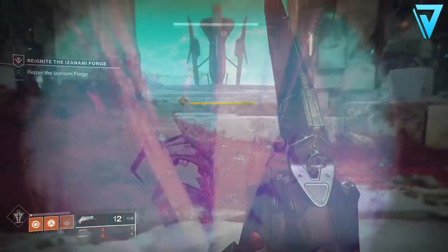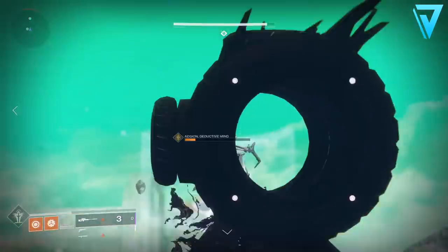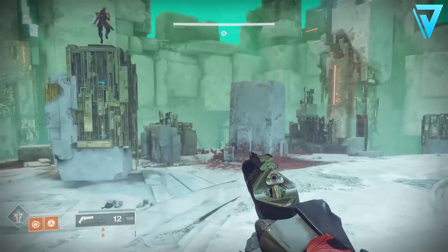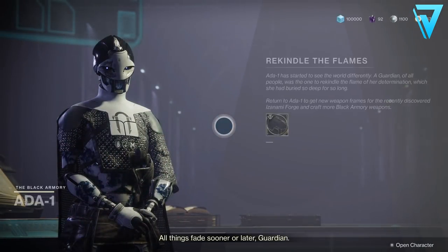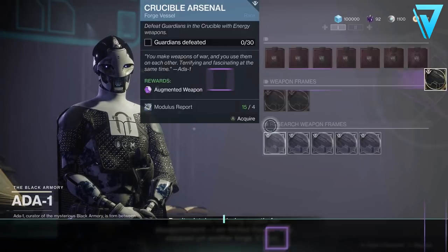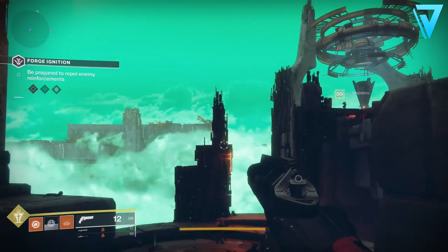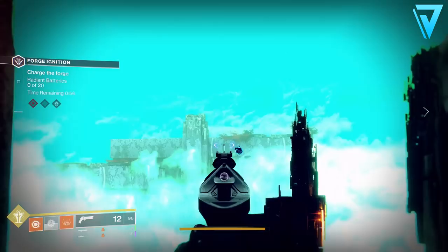Complete the strike and you'll get the final stage of the quest: reignite the Izanami Forge. Head back to Nessus and over to the Izanami Forge, complete the encounter, and that will finally fully repair it. Now that the forge is repaired you can start using frames to forge legendary Black Armoury weapons. Head back to Ada and she'll give you the first frame — a basic bow frame — and you'll get the triumph 'Izanami Forge Discovered.'